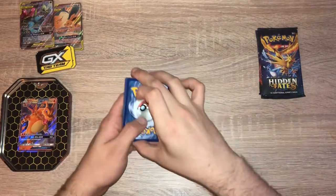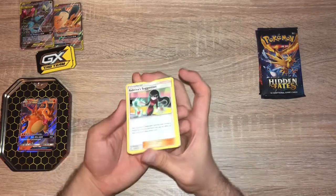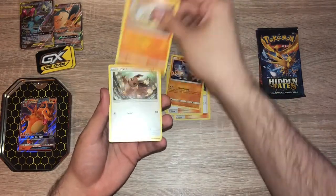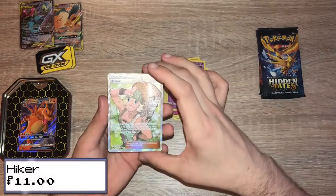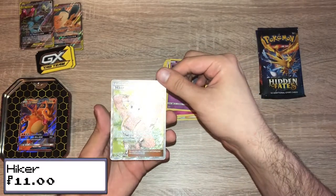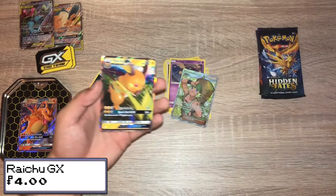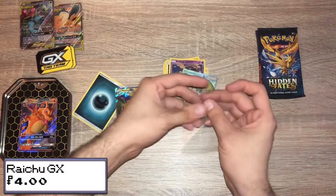We'll do three from the back — if it's four then we haven't messed up, we just have an extra card; if it's three then we've done it right. We have Sabrina's Suggestion, Metapod, Pokemon Center Lady, Cubone, Geodude, Eevee, Jigglypuff, Koffing. Shiny Vault Full Art Supporter — Hiker. Very nice. And a Raichu GX! Very nice.